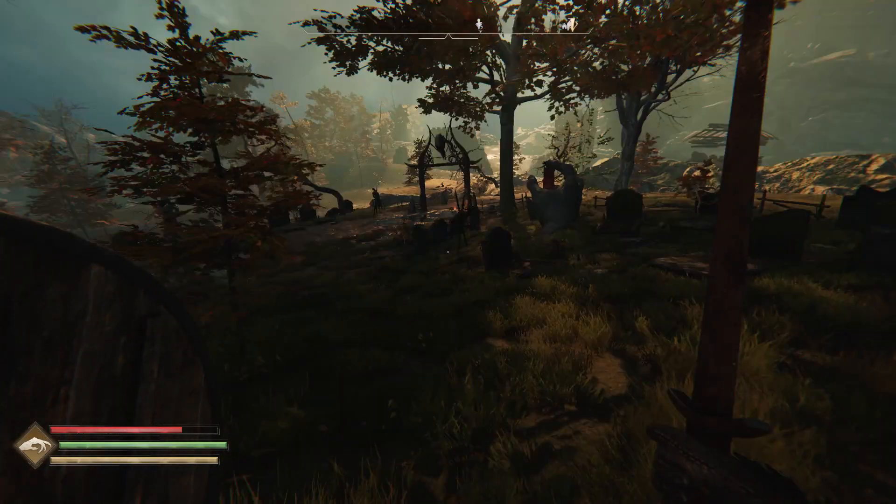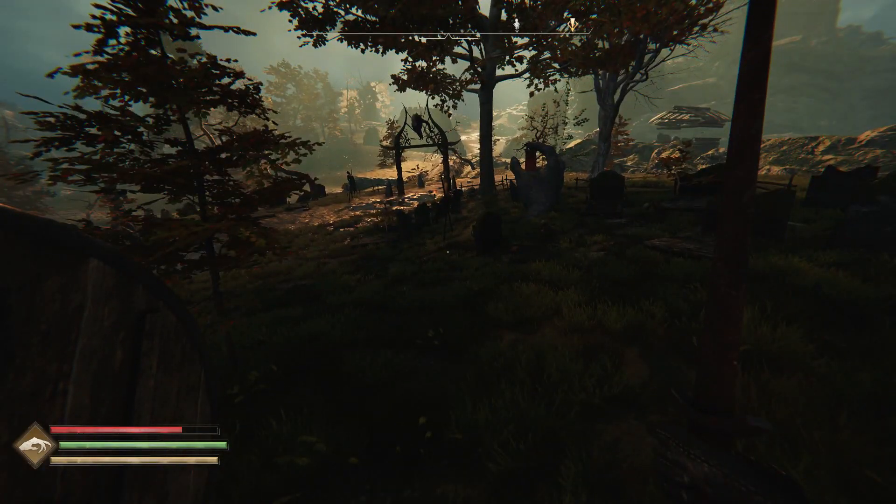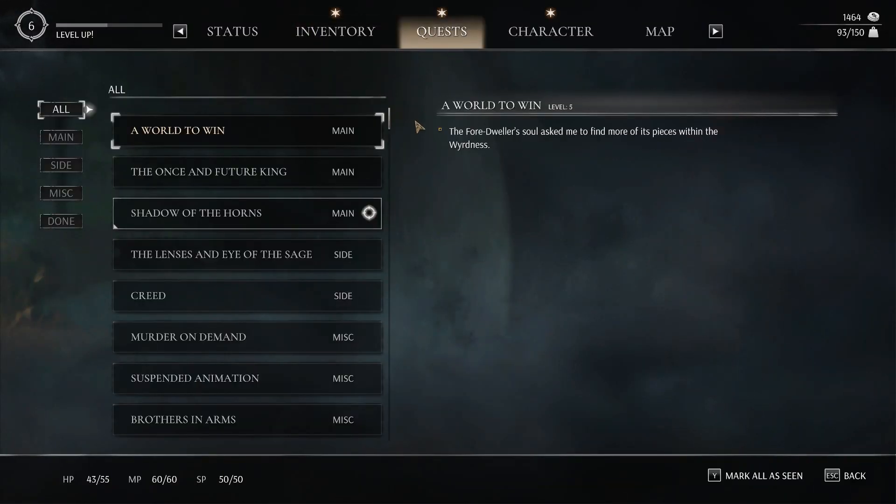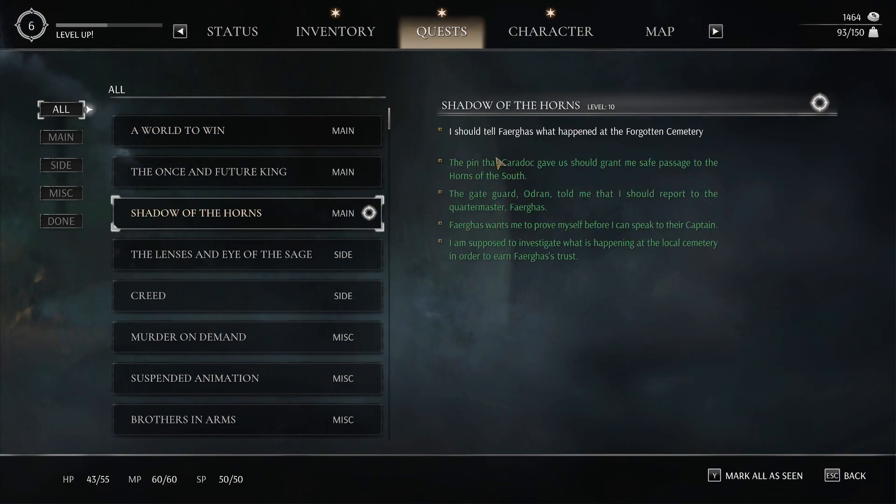Alright, we're out. Let's see here. So I guess we just return back to Feargas and then turn in the quest — Shadow of the Horns. I should tell Feargas what happened at the Forgotten Cemetery.